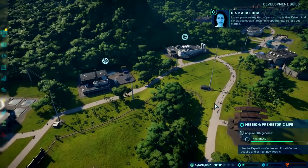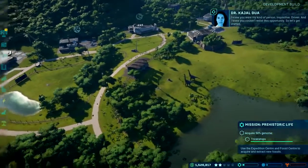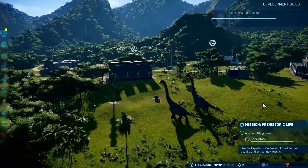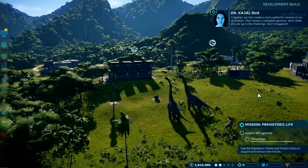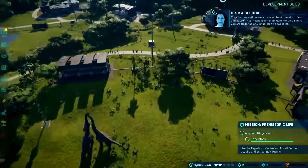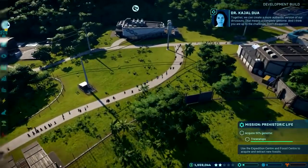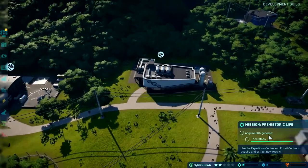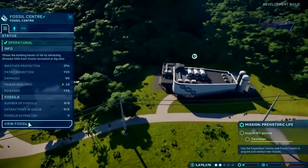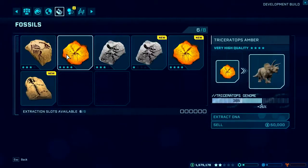The mission narrative plays out, with the science division head saying: "Together, we can create a more authentic version of our dinosaurs - a complete genome." The first part of this mission is to acquire 50% of the Triceratops genome. To do that, I'm going to head to my fossil centre where all my dig site finds get delivered. I've got a very high quality amber fossil which will give me Triceratops DNA, and when I've extracted this DNA I should have enough to complete this section of the mission.